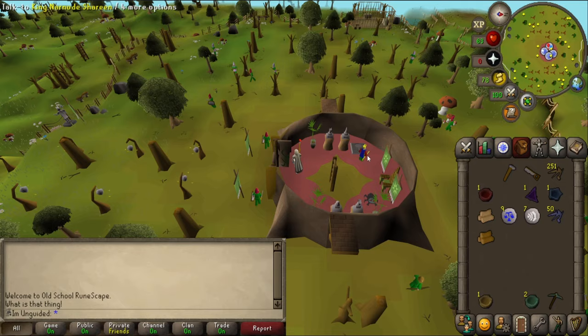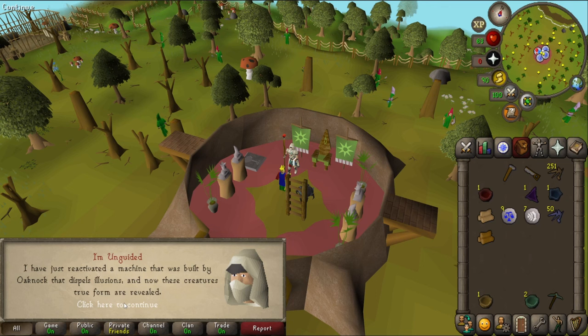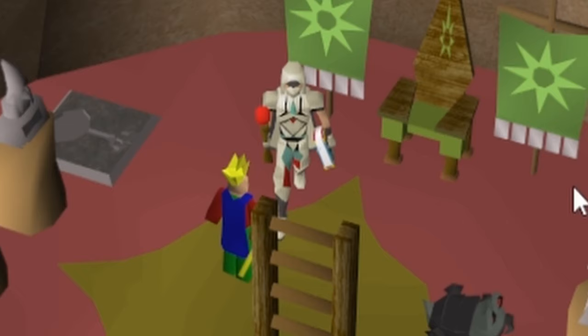You better tell the king what's going on - it's all kicking off now. There's a little creature of the king's. The Arposandrian gnomes have planted these creatures as spies to watch what's going on in the stronghold. That must be Glouphrie - the main character of this quest line. Just reactivated a machine that was built by Oaknark that dispels illusions, so now these creatures' true form are revealed. Now we know what he's been up to all these years. Never trust a mage. Well, all these creatures must be removed - we cannot allow the Arposandrian to spy on us anymore. We'll find them all and dispatch them now.